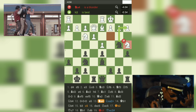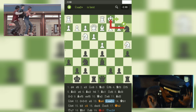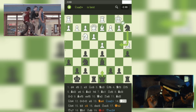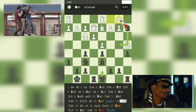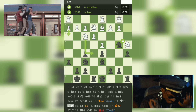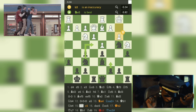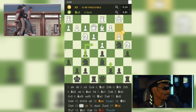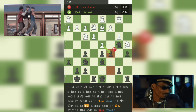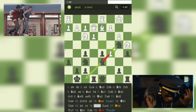White plays 14. Kb1, attacking black's knight. Black responds with 14... Nb4, defending the knight and attacking white's pawn. White continues with 15. b3, blocking black's pawn. Black then plays 15... c5, opening up the position and attacking white's pawn chain. White responds with 16. Bxc5, exchanging pawns in the center. Black plays 16... Bxc5, recapturing with the bishop and attacking white's pawn on b3.